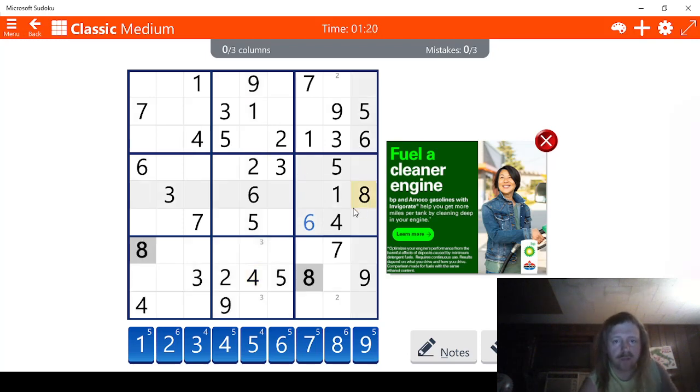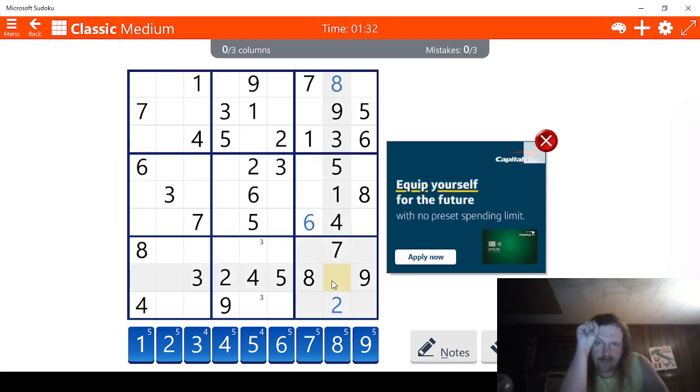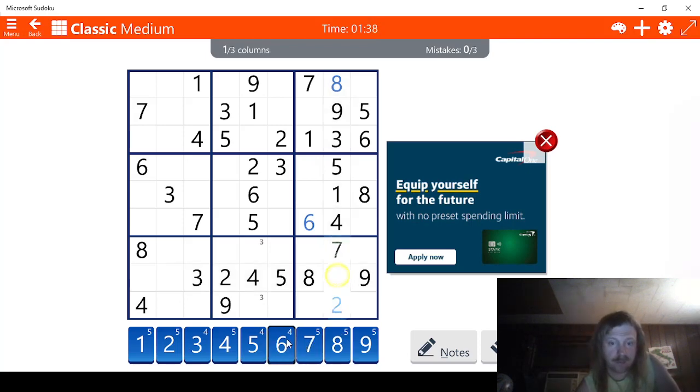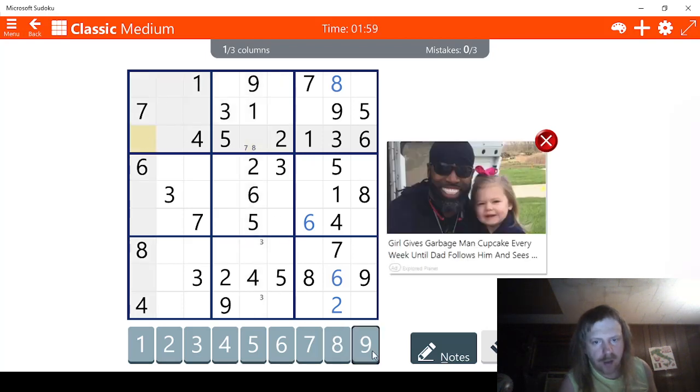Let's check eights — we found something. This has to be eight. Good. And that means this has to be two. Good. Nine, eight, seven, six, five, four — this has to be six. That's one. One, two, three, four, five, six — we're missing seven, eight, and nine. If that's the case, then this has to be seven, eight — not seven, nine — seven, eight. This has to be nine. I don't want to erase — I want to get out of notes mode. That means it says seven, eight.